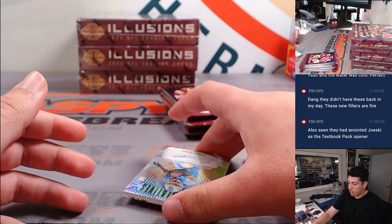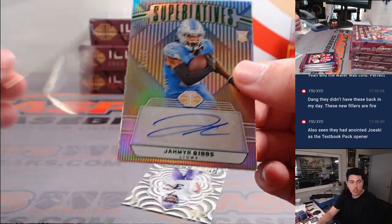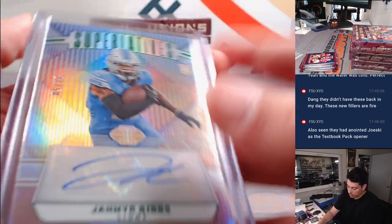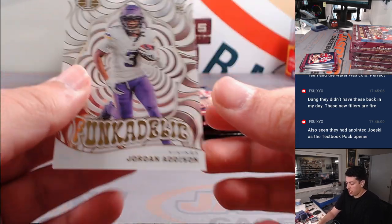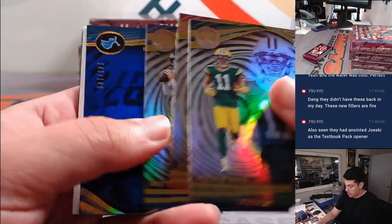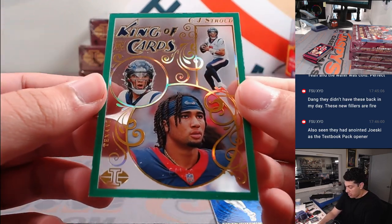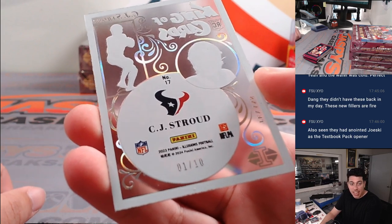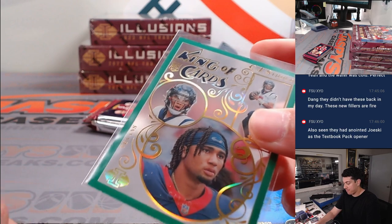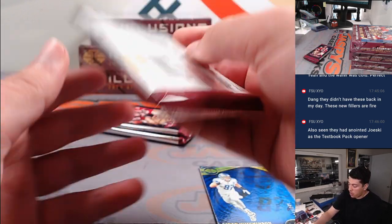Three autos a box - a nice one here, 21 out of 50, Jameer Gibbs Superlatives going to Michael L. Jordan Addison there, Aiden Hutchinson to 149. King of the cards - CJ Stroud one out of ten for Houston, that is going to Nick. That is hot! One out of ten CJ Stroud - congrats on the hit there, what a box to start us off!